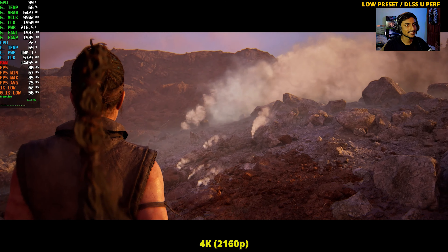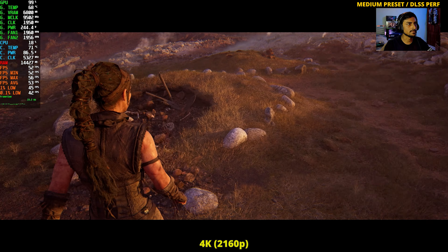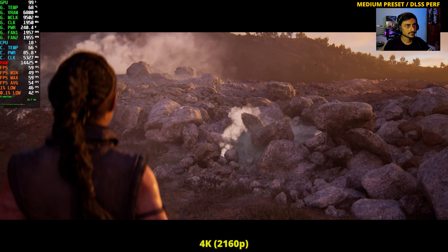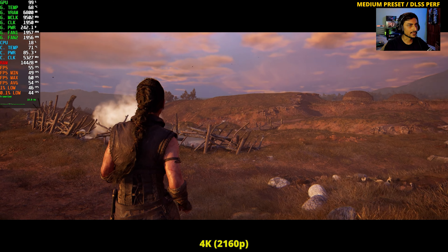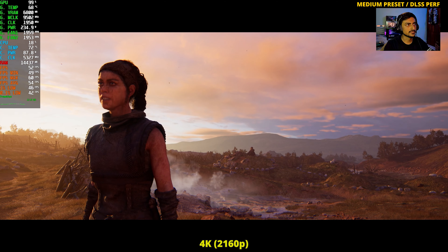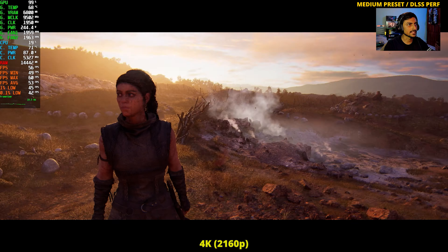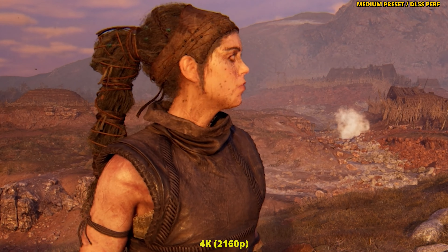Let's try one more setting — medium preset with DLSS Performance. This looks good and should be somewhat playable. The smoke still looks a bit bad, but at least better than ultra performance — this is manageable and playable. The medium preset helps a little in terms of visuals. This is probably how I would play at 4K. The only disappointment with medium preset is the noise dots on the character's face — it only happens with DLSS on medium preset, not on high or low.